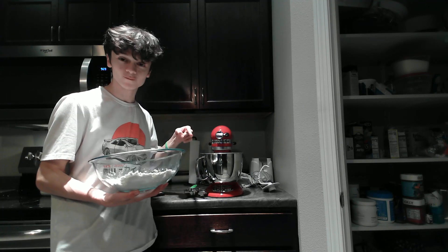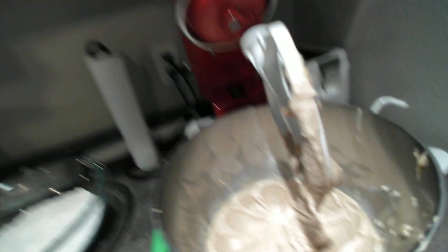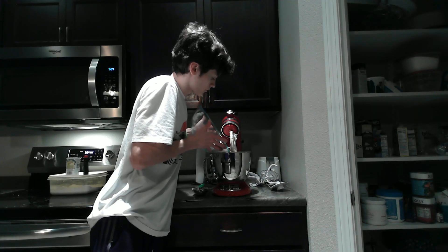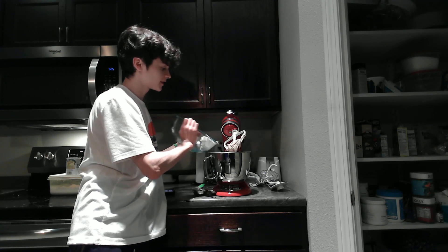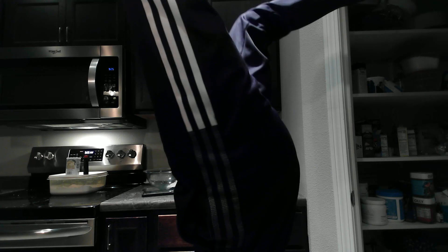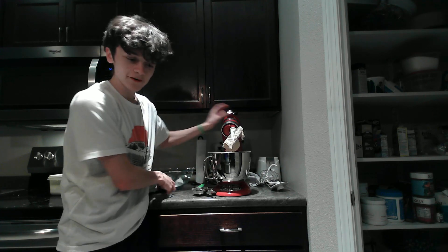We need to add the flour mixture from this bowl into the mixer. We're gonna turn it off for a second. Look how buttery and creamy that is — come on now. We add the flour in batches, stirring each time. Wait — am I forgetting something? Am I supposed to add peanut butter? Guys, I forgot to add the main ingredient — the peanut butter! I forgot!